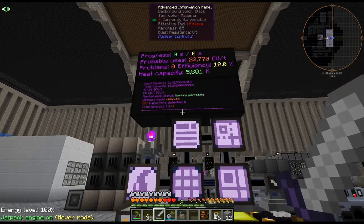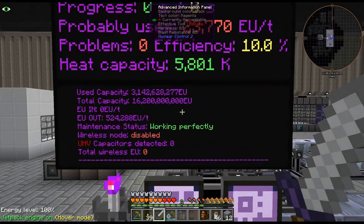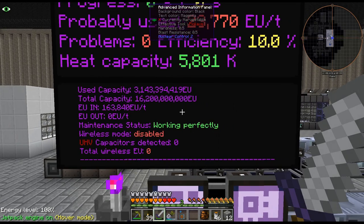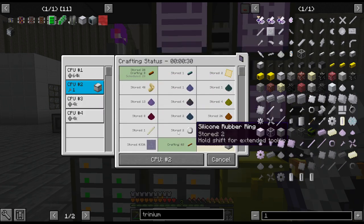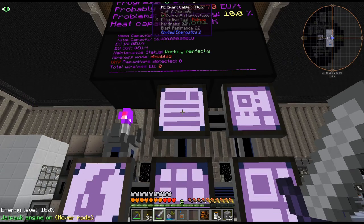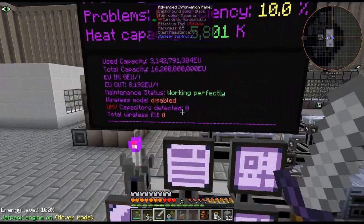I don't necessarily want to get into a brand new type of power gen at this point. I really just want to start working towards the fusion reactor, and basically once this is done we'll just let this fill up a little bit more and then we'll start crafting more.